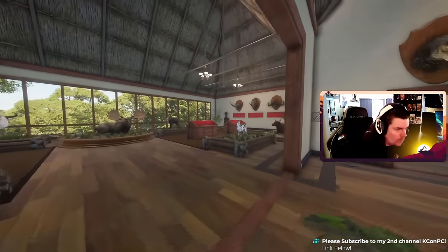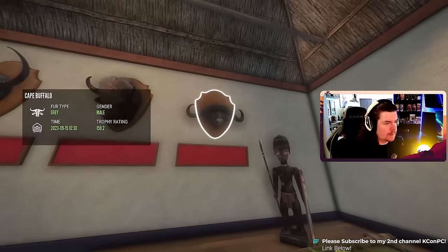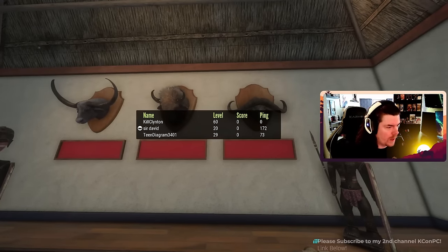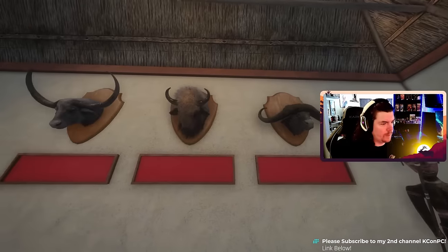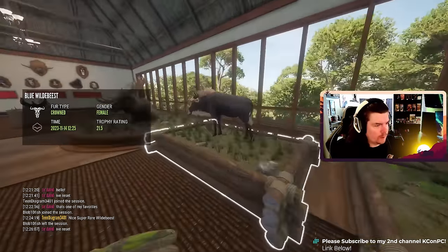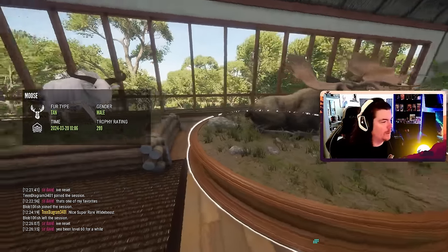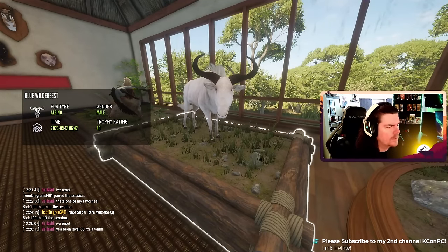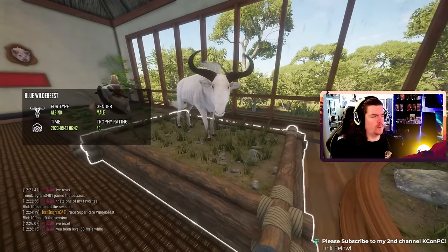What do we got here? Piebald musk deer, melanistic banteng. You're level 20 — wait, you're level 20? You must have started over. Diamond cape buffalo, bighorn, diamond plains bison, diamond water buffalo, albino plains bison, crown wildebeest. 2.99 diamond moose — crazy. Max score albino diamond wildebeest.